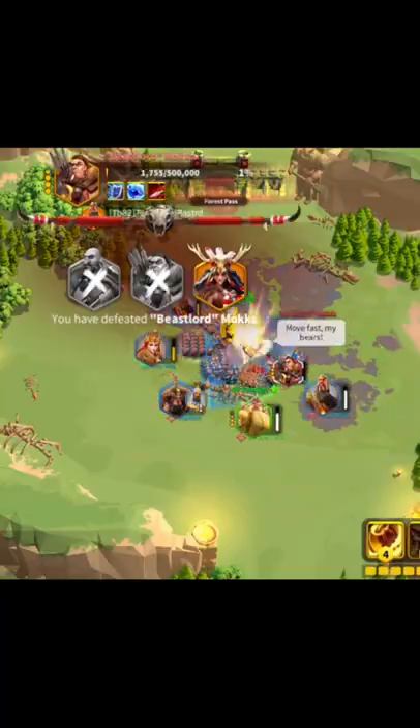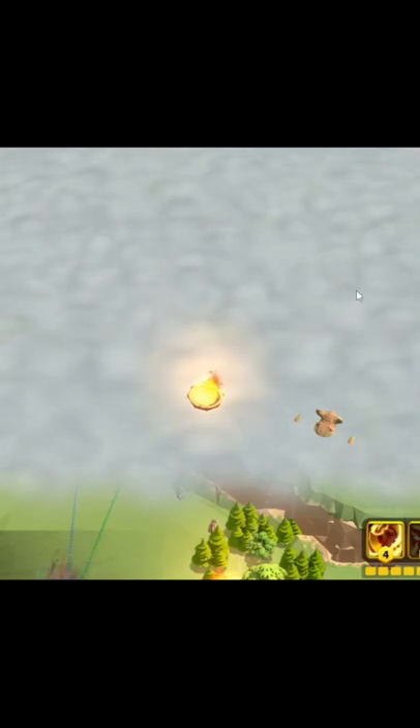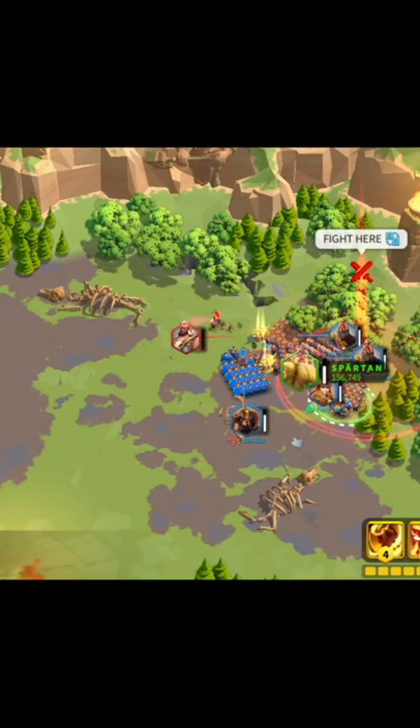The only tricky part is the last boss. Once you pass the gate, don't fight the barbarians in the middle of the map. Instead, move to the right side of the map and put a marker saying 'fight here.' The reason you want to fight here is simple.